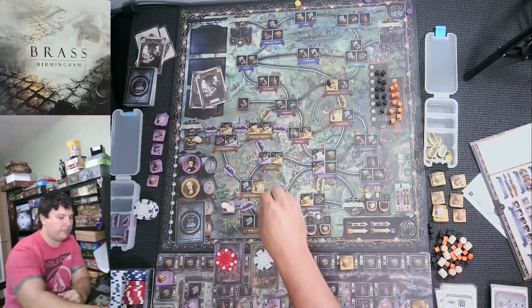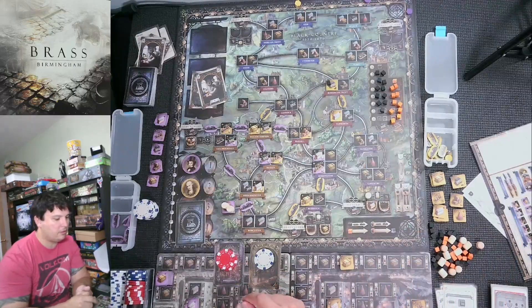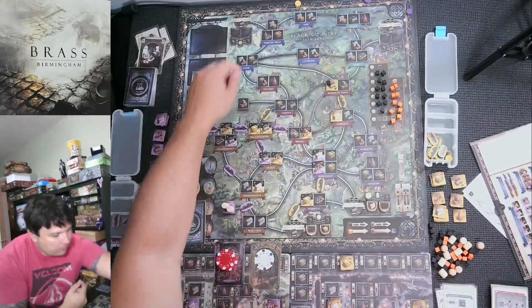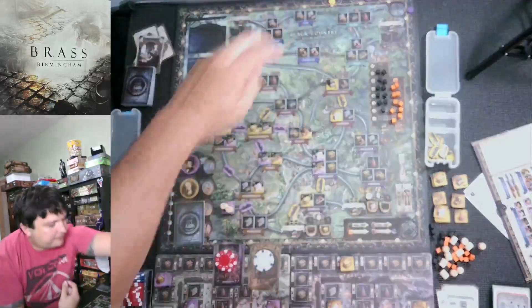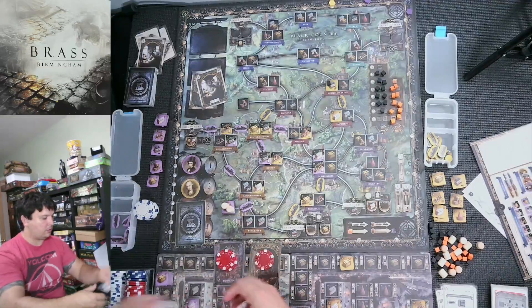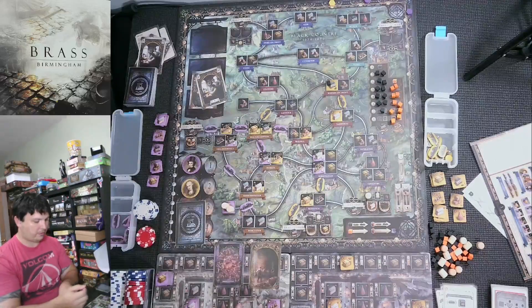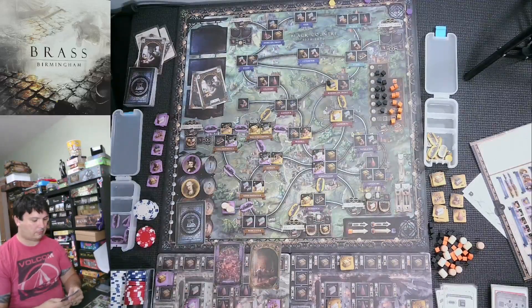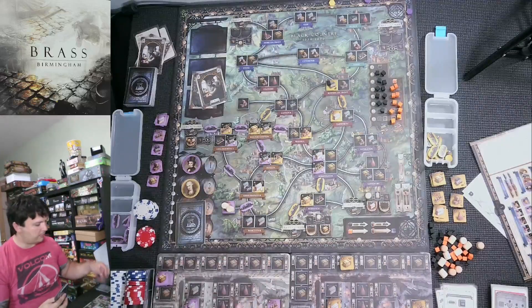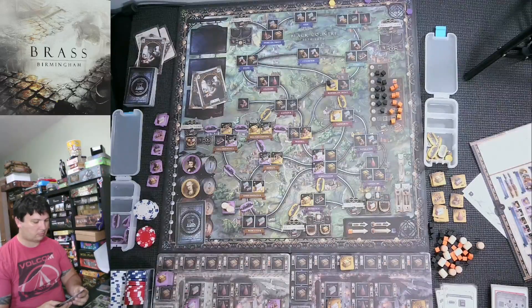No more cards to draw — I need to make the most out of these last three rounds. No idea how I'm doing but I feel like it's going to be rough. Matoma's turn: iron is at two-plus, small trigger — at Nuneaton he wants to build a brewery super duper. Goes there, spends one iron from market, two beers go on — he just took my plan.